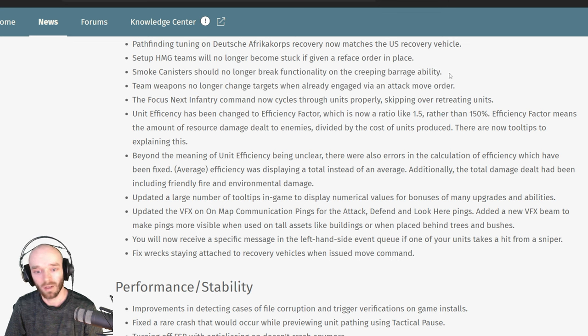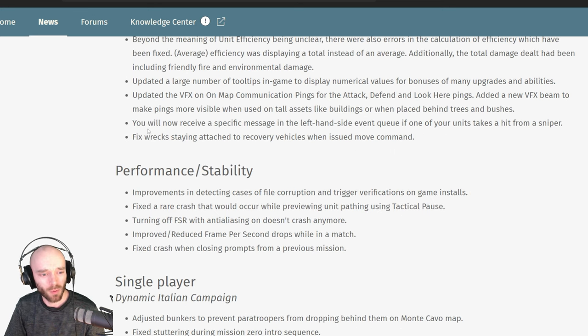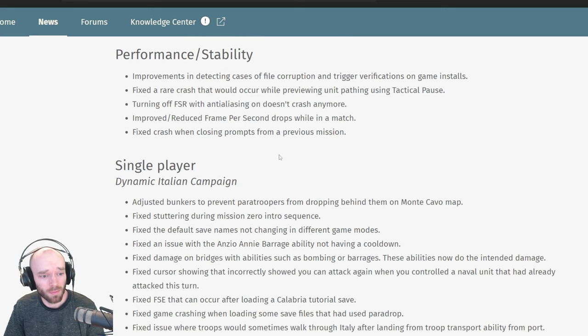Machine guns have been over-performing and received no stats changes in this patch, which is quite surprising. You'll now receive a specific message in the event queue when one of your units is hit by a sniper — a nice touch. Performance and stability improvements include reduced FPS drops during matches, plus crash fixes. However, there are reports on Reddit about older quad-core CPUs now being locked to around 30 FPS, and the old settings file workaround apparently no longer works — hopefully they revert those changes.